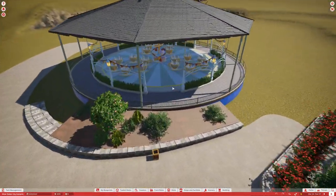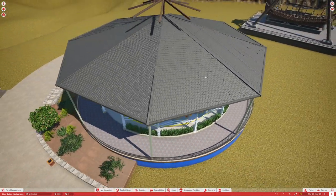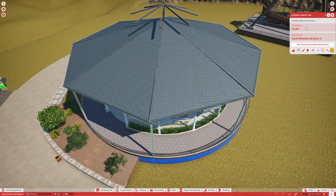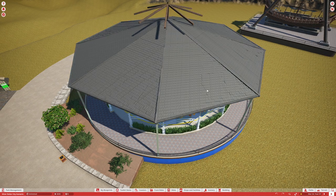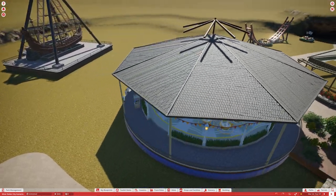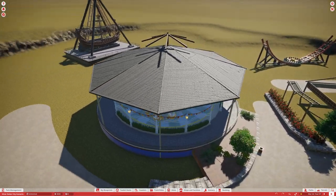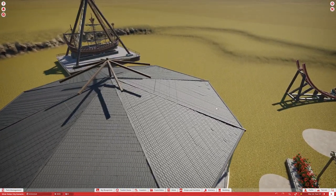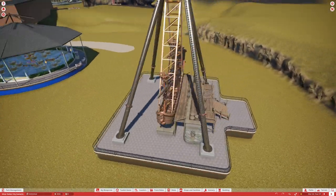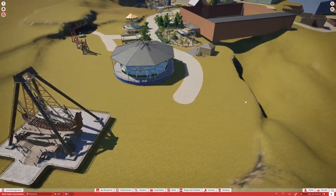We have the Magnificent Wave Carousel, which still has a lot to do but will be functional. The teacups will also be functional. I've been working on getting a roof for it — this roof has over 14,000 pieces because we had to create each of the little pieces for the roof. But it looks phenomenal, and if there's any way to get it to fewer pieces we'll try that. We'll also have the Mighty Galleon, a functional pirate ship ride.